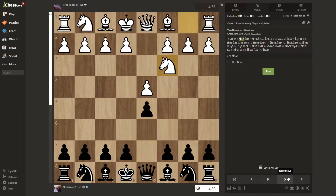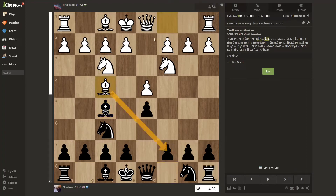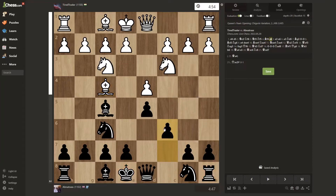He goes for a Queen's Pawn opening. He brings his knight out to attack my pawn and I defend it with my knight. He brings the second knight out and I bring my bishop out. Not too many threats yet. He brings his bishop out, and with the knight there, he might launch an attack with a fork on the king and rook, so I don't want to deal with that, so I bring my pawn up.